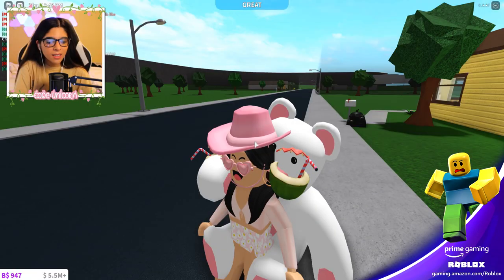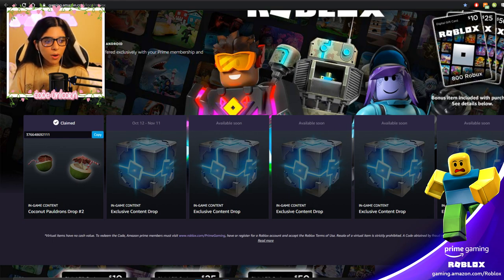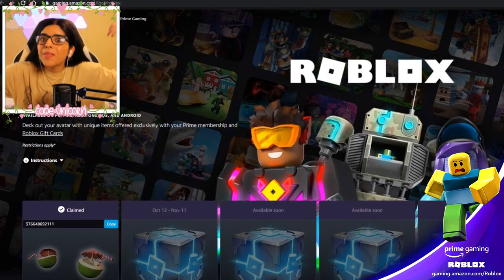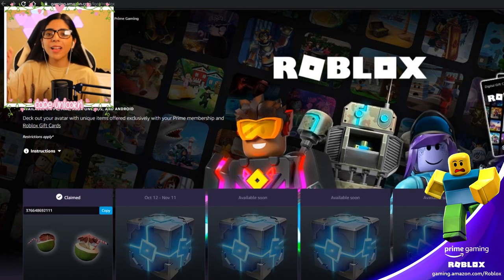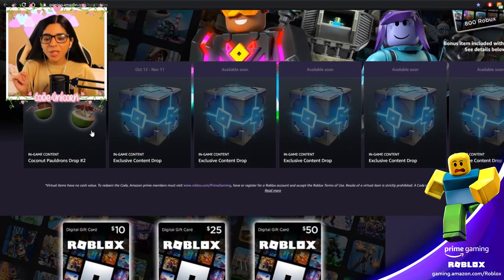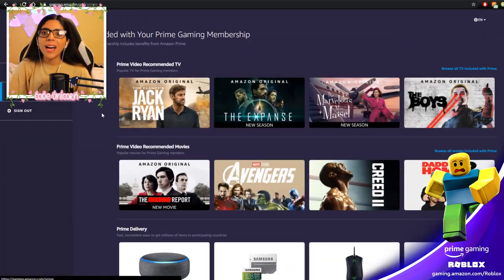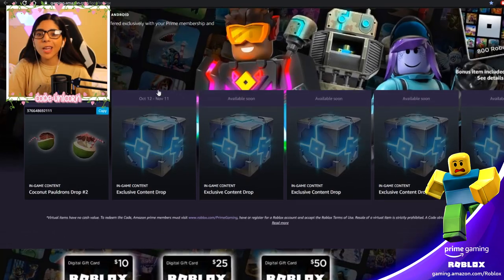Here I am in-game with the coconuts on — they're on the shoulders and they look really awesome, like my bear is drinking from one. There are more items coming; the next drops on October 12th with more after that, so start now if you want them all. If you don't have Amazon Prime, you can get a 30-day free trial — link in the description. Thank you to Prime Gaming for sponsoring!